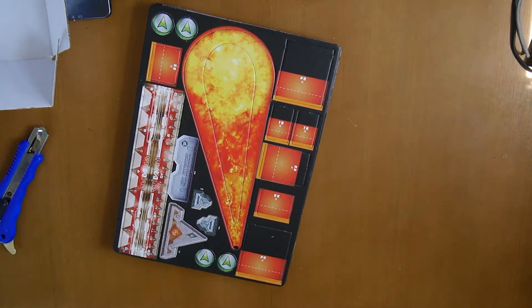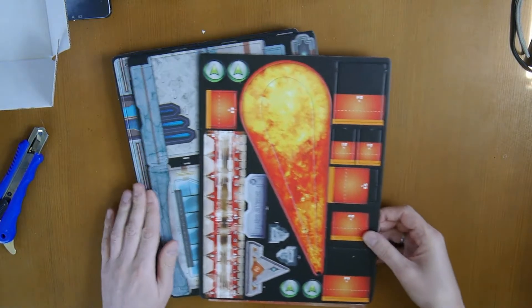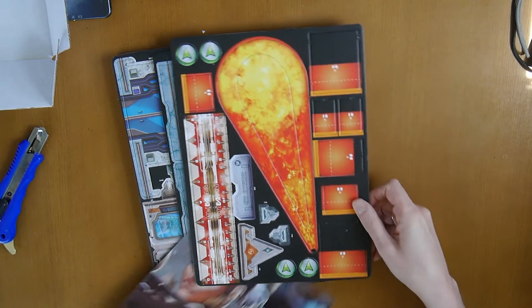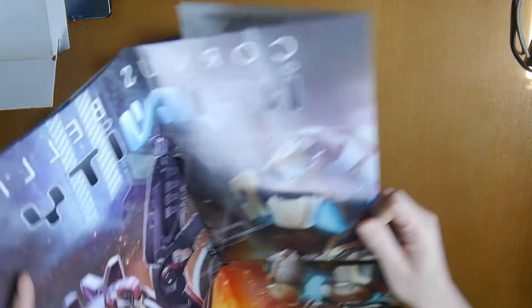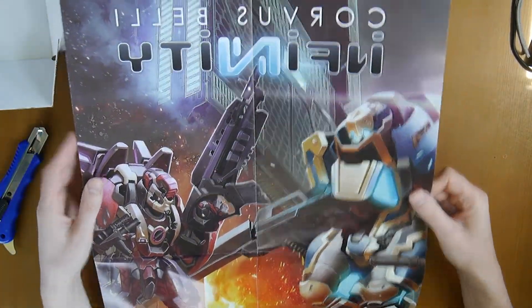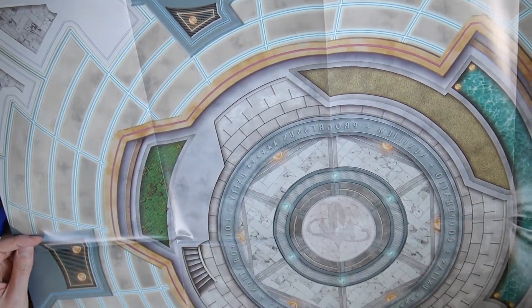Let's move back to the inside. Inside you have several of these — they're double-sided. If you get several of these, you can put them together. One side is a poster, very similar to the cover, and the inside is this.